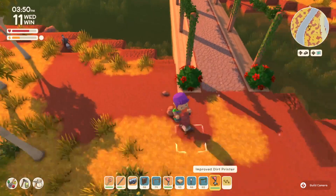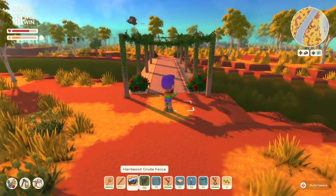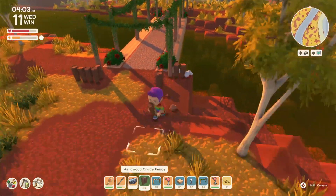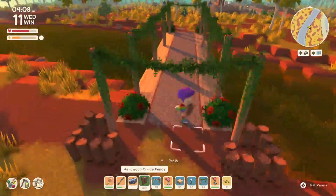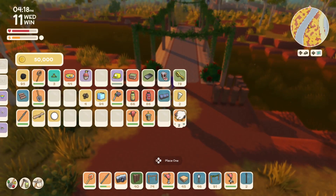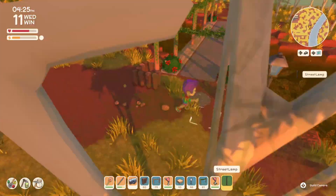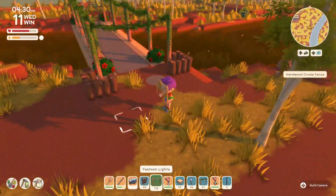Once I got it figured out, I love this crude hardwood fence because it looks like log stakes. There is another option I didn't put in this video, but what you could do is, if you didn't want to use the festoon arches and just wanted a really cute cheeky little bridge, you could use any kind of fencing along the sides.